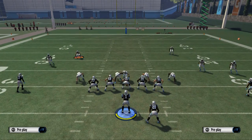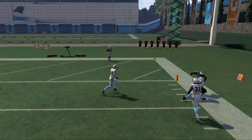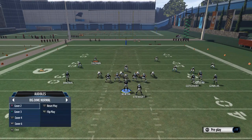The next coverage I want to show you is cover 2. The flat is still going to hold that route down. You're going to see we can easily fit that route into Cotchery because the streak is going to run off those deep zones and allow a window to fit the football in.